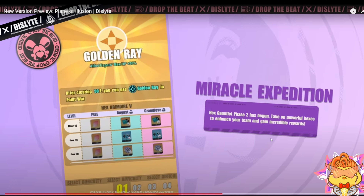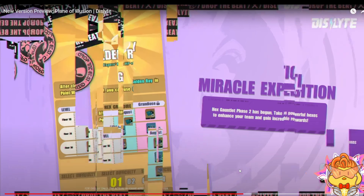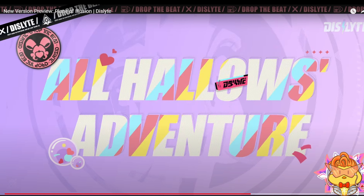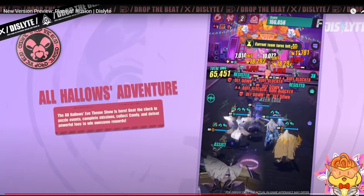Take on powerful hexes to enhance the team and gain incredible rewards. Basically all the hex stages here are the same but with different buffs. Then we have All Hallows' Eve — this is the Halloween event. There's an Archibald boss with a Halloween-themed background and five espers. Beat the clock in puzzle events, complete missions, collect candies, and defeat powerful foes to win awesome rewards. The candies are used to enhance your espers in this event.